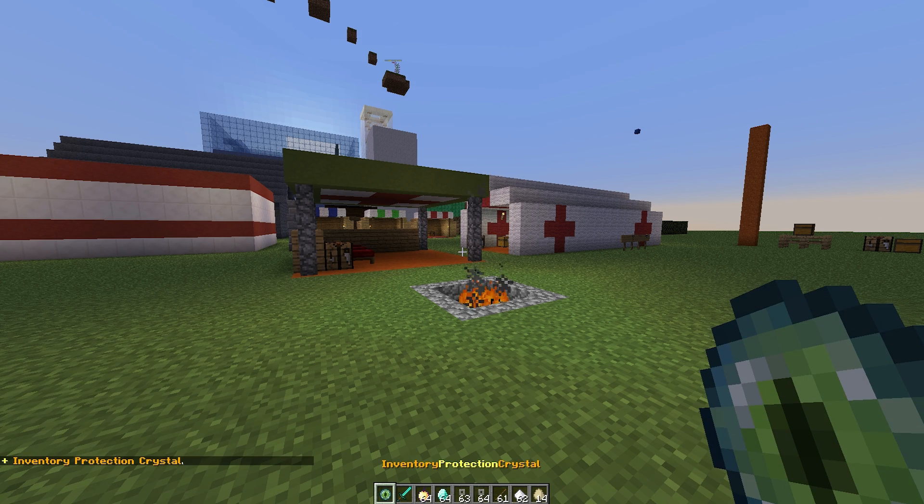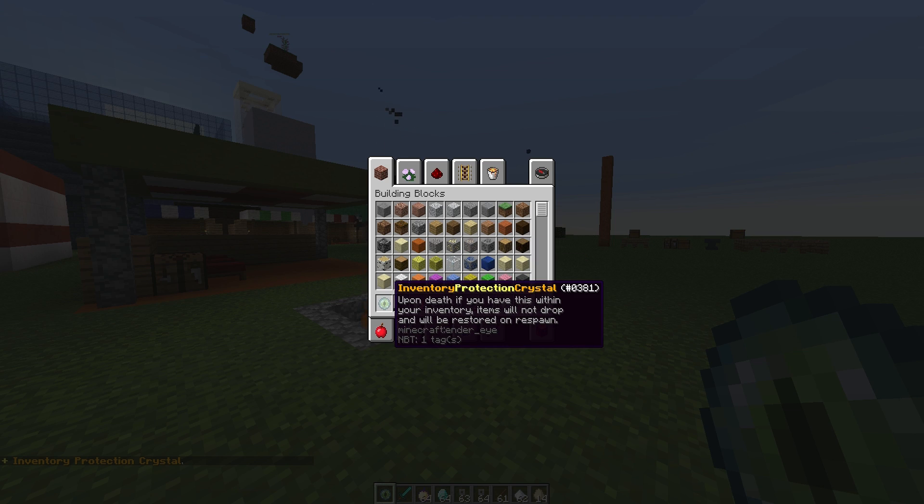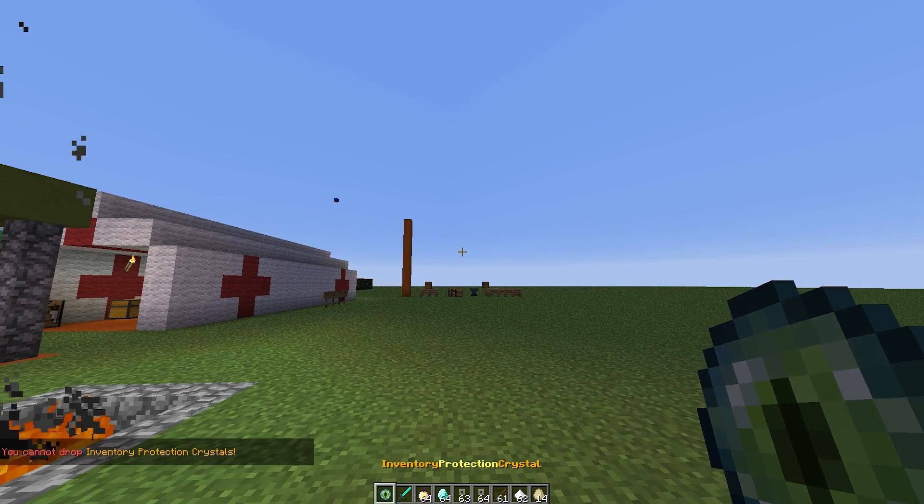We are going to do self since it's only me, and this will give us an Inventory Protection Crystal. If we have a look at it, it says: 'Upon death, if you have this within your inventory, items will not drop and will be restored on respawn.'